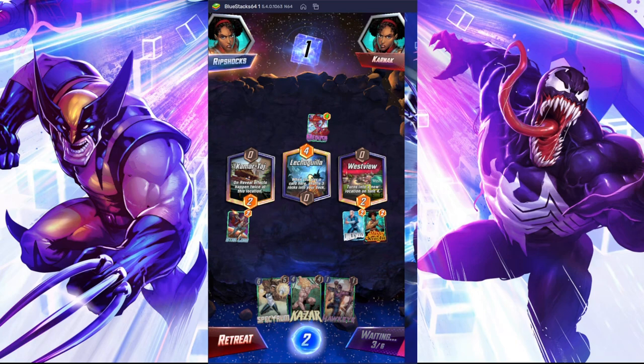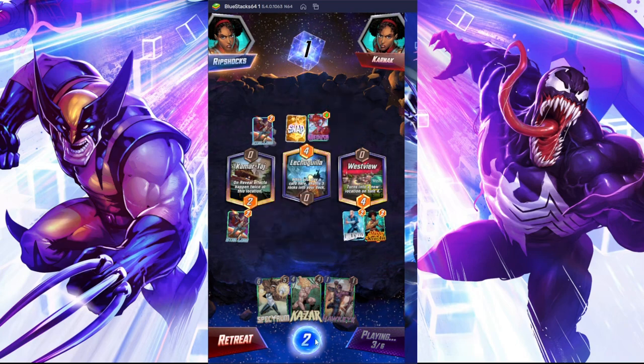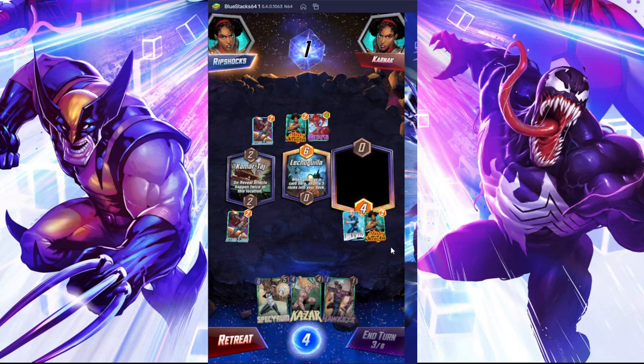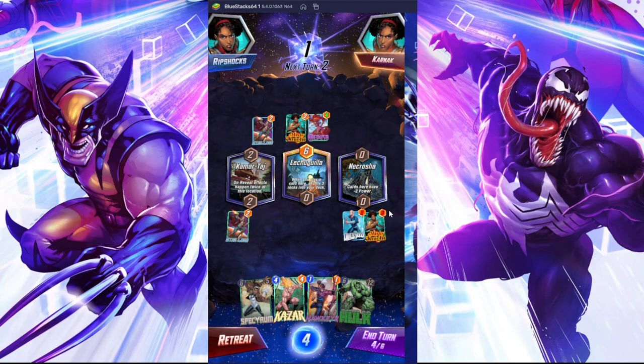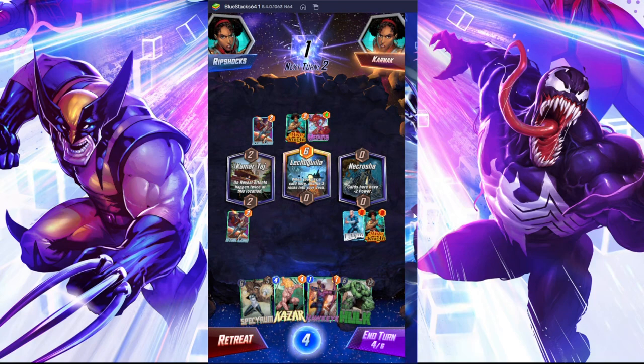I could have thrown Hawkeye out too because I had enough energy — that orb in the center. The blue orb is energy, and the orange side is how much power you have in that area. The objective of the game is to win two areas. They snapped, so they think they're going off. Snapping means I'm gonna lose double those power cubes.